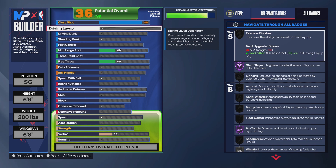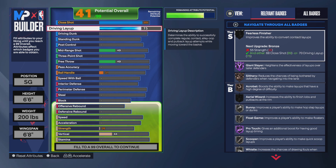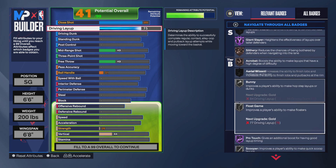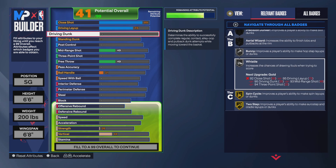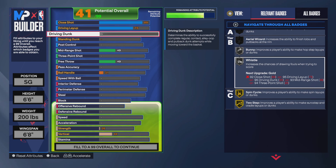For the driving layup, you want to go down to 75, which is more than enough. That gives you Acrobat on bronze, and then get Bunny, Float, Scoop and Whistle on silver. You get Pro Touch on Hall of Fame, which is pretty good.